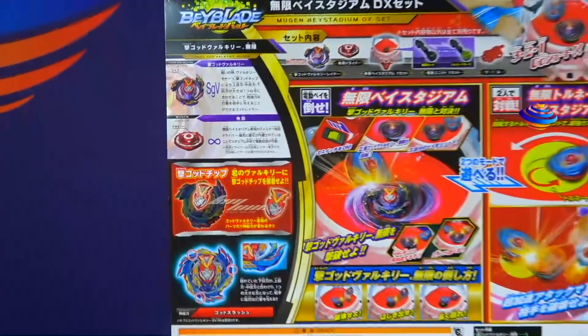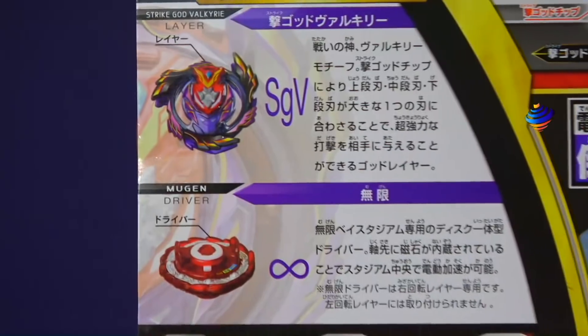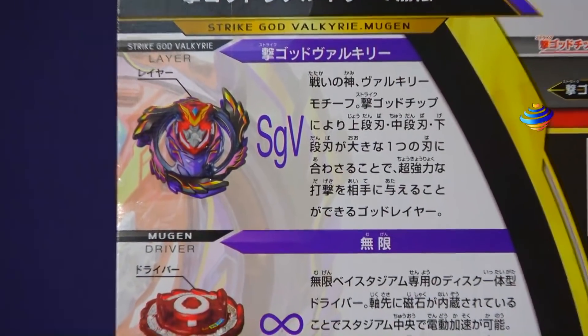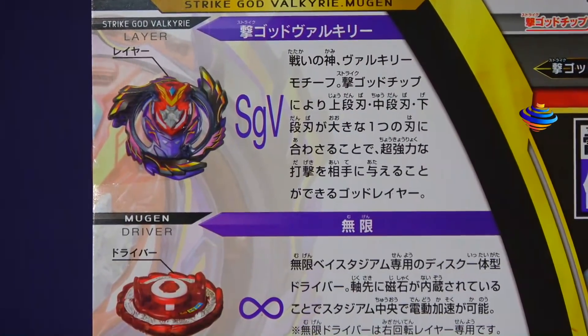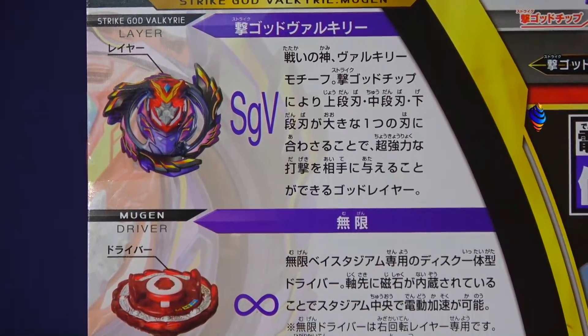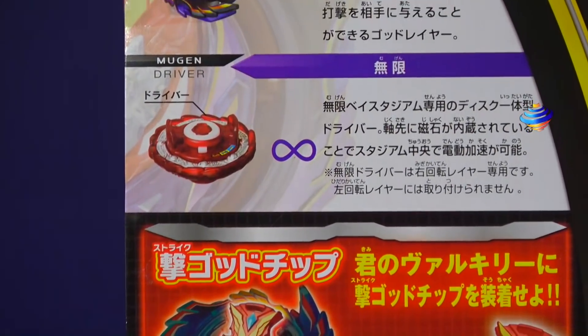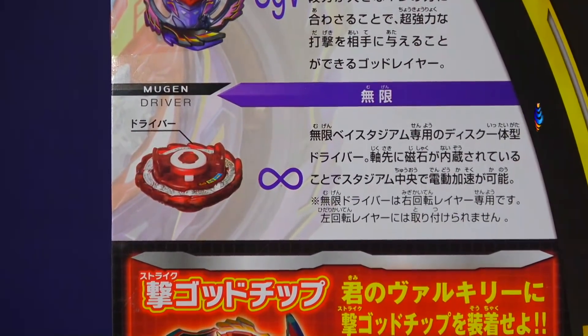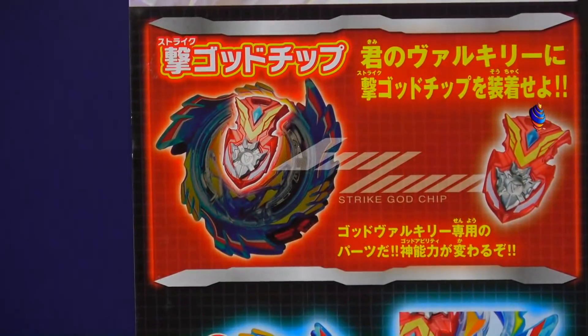So first off, the bay itself — we got our lair, which is Strike God Valkyrie. This is a different type of lair. They count the godship also there. And I'm going to explain something that's actually really cool with the godship. Mugen, which is the driver — you can also see it has the Infinity symbol. That's because when it goes on the bay stadium, it can just spin forever, if it's not knocked down obviously.